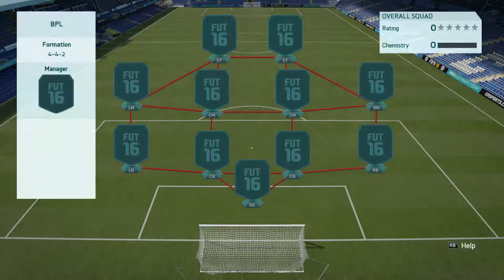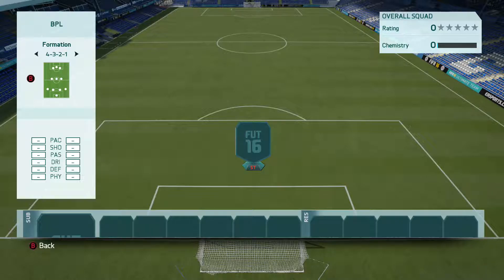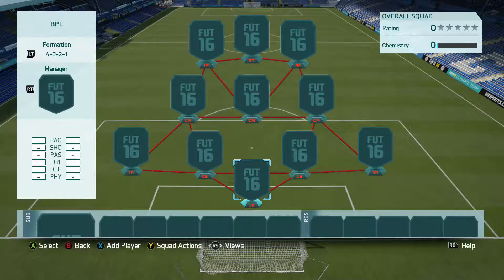You should have a lot of coins. So I'm going to go to my favorite formation in the game, which is the 4-3-2-1 formation. Squad name BPL. Let's go.